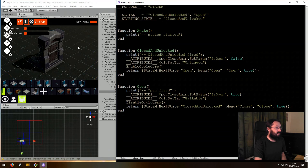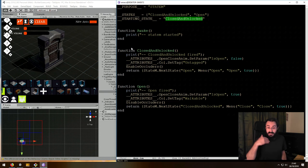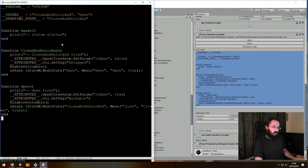When the thing starts, the awake function gets called so you can do something like a debug log. The closed-and-unlocked state is a transition-to state — when a tile transitions to a state, the function with the same name gets called. The attributes are set down on the Lure container: for example, the open-close anim is an animator, and the collider is placed here. You can drag all this together inside Tailweaver and save it out.